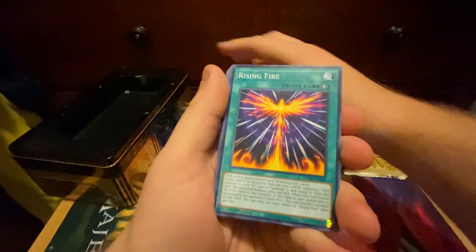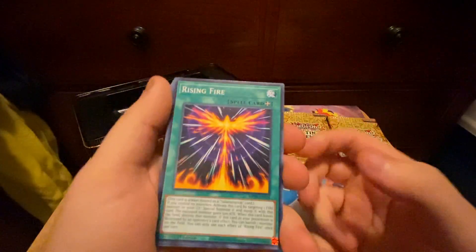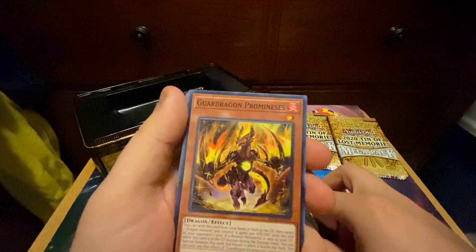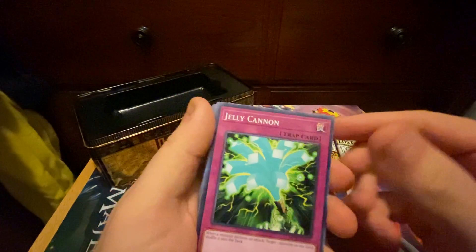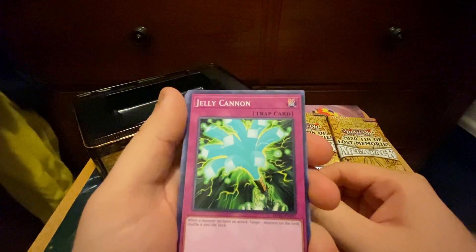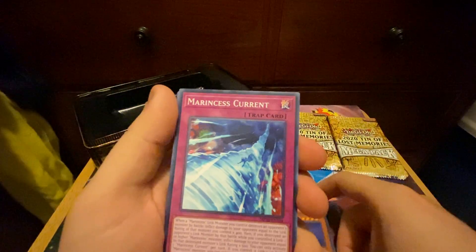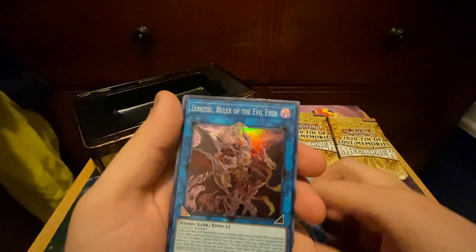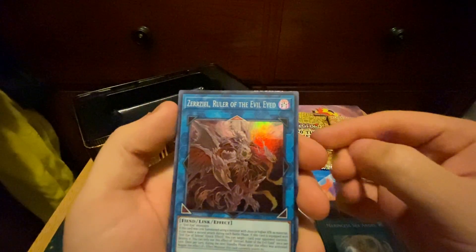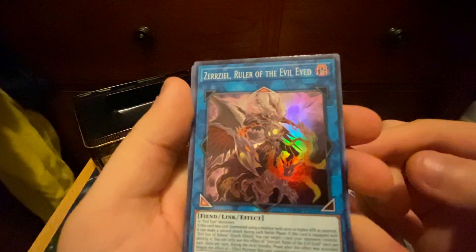So here we go. We got Rising Fire — I don't even know what this is for. Guard Dragon Prominus, Jelly Cannon — what is this for? It's not an archetype. Neospace Connector, Marine Cess Current, Marine Cess Sea Angel. Alright, our first Super: Zerziel, Ruler of the Evil Eye. Pretty cool.